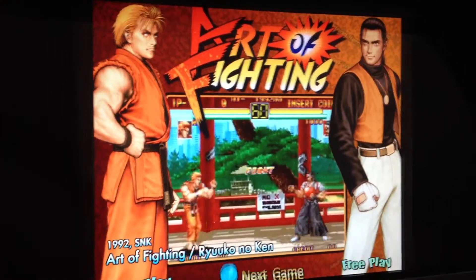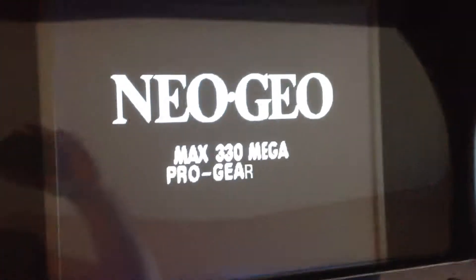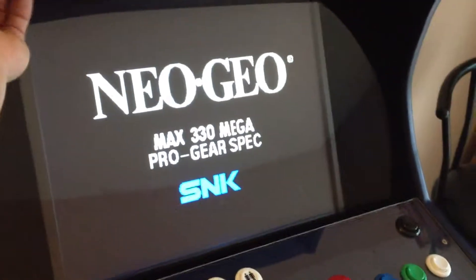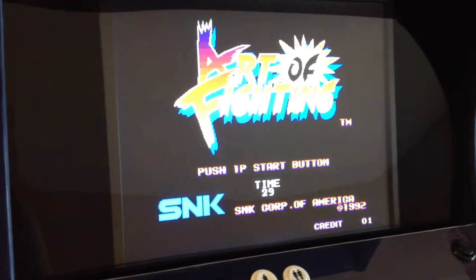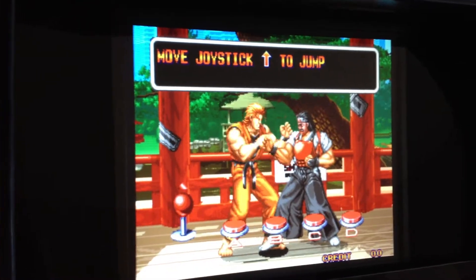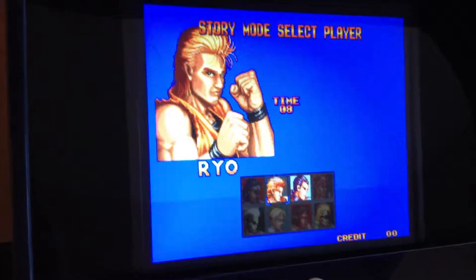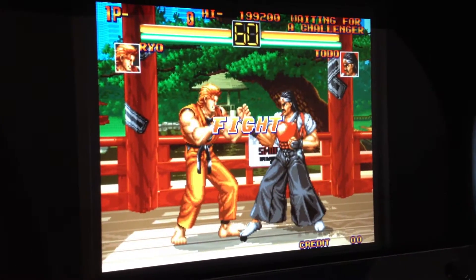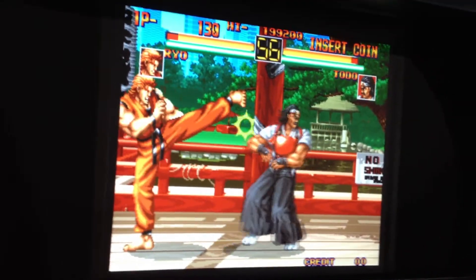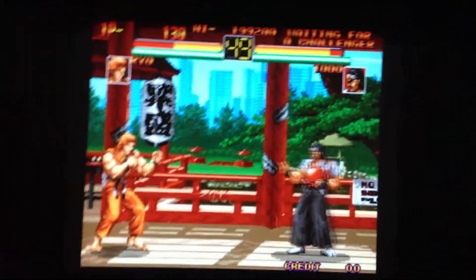This one's Art of Fighting — there's a whole bunch of them. This is a Neo Geo one; you can tell by the green screen there. Then it comes up. Let's turn it up a little bit. We hit one player and it goes through, shows you how to do all the stuff. I have to figure out the buttons because the Neo Geos use these buttons down here. I'm going to fight with one hand here — I'm not really great at these things. The kids around the neighborhood always beat me up. But it's a lot of fun.